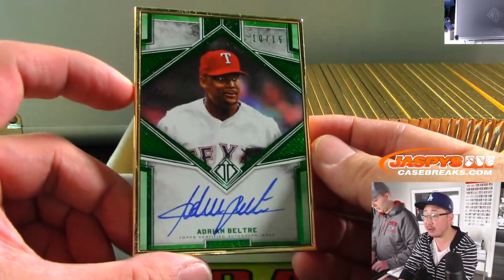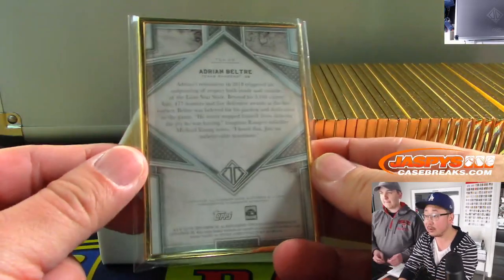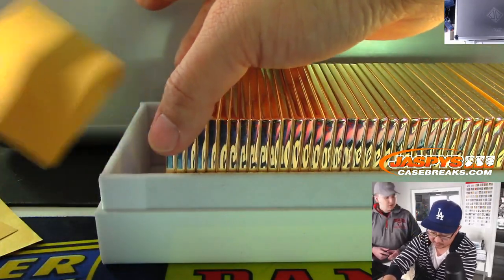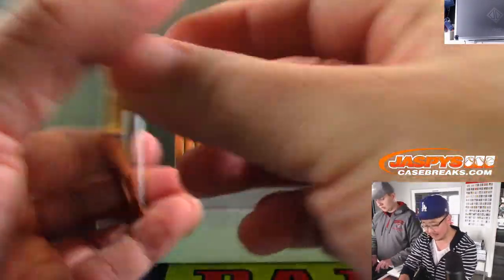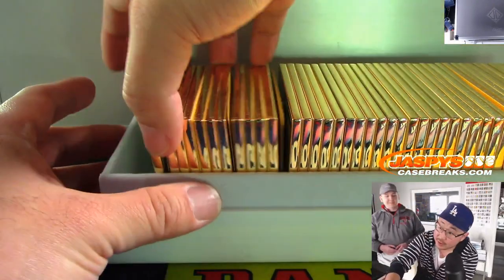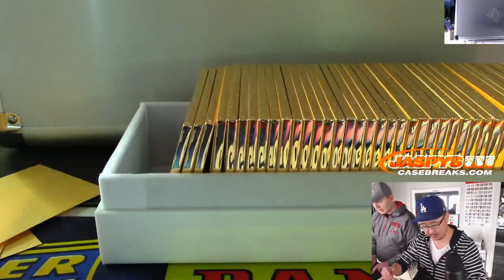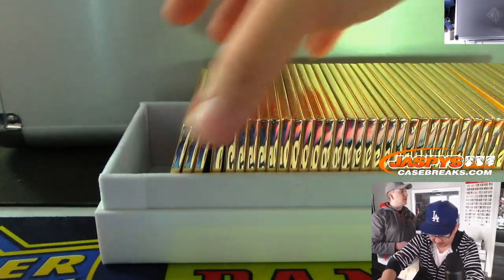Ten out of fifteen — Adrian Beltre. You can take a look at the frame, most of them are pretty clean. Seventeen. Then an out-of-twenty-five — Johnny Bench, fifteen out of twenty-five. Classic legendary backstop, Johnny Bench. On this side, fourteen out of fifteen — Xander Bogarts.